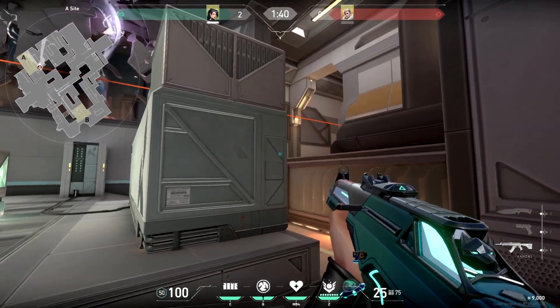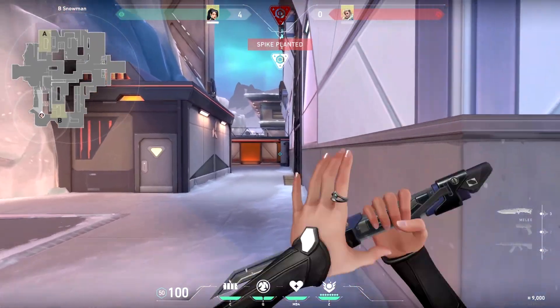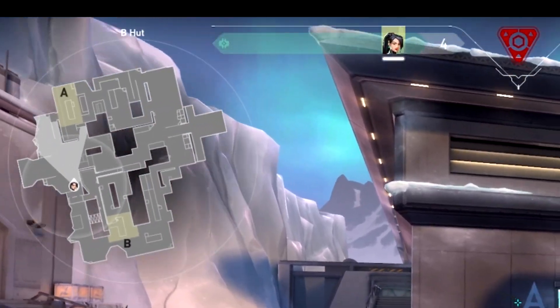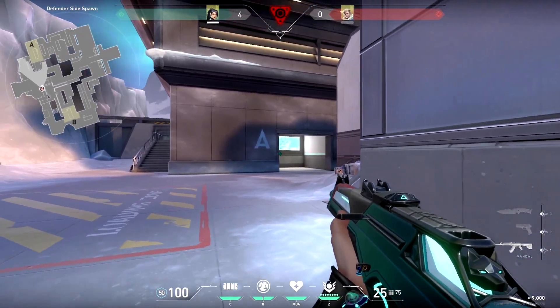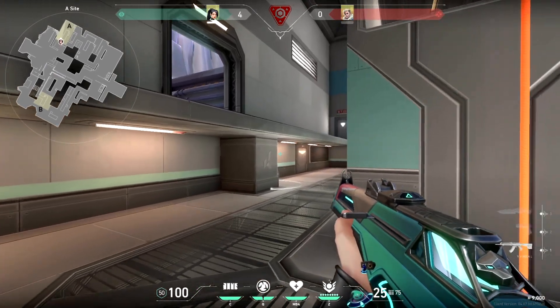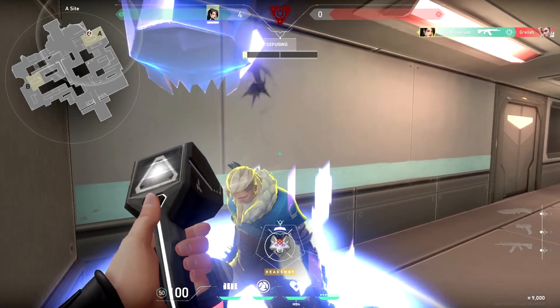For defensive post-plant, it's going to be pretty similar. If you're rotating from another site, you can safely run — just beware of lurkers. When retaking, you want to cut noise before your sound circle reaches where an attacker could be playing. If you have a lot of time before the bomb goes off, you should mostly walk and get picks methodically with your teammates. If you're running pretty low on time, you'll have to sacrifice your stealth, get kills, and defuse as soon as possible.